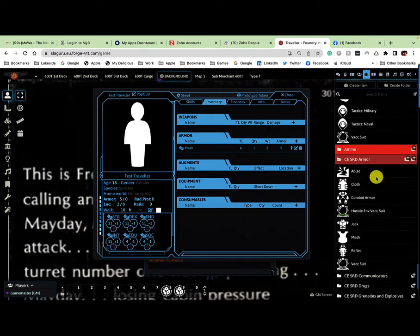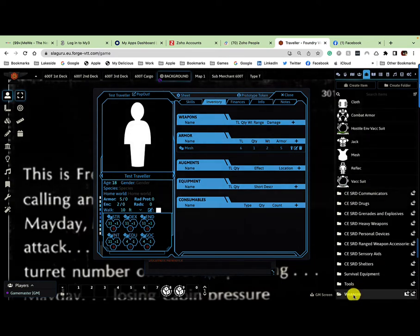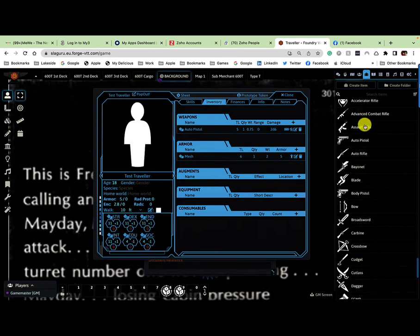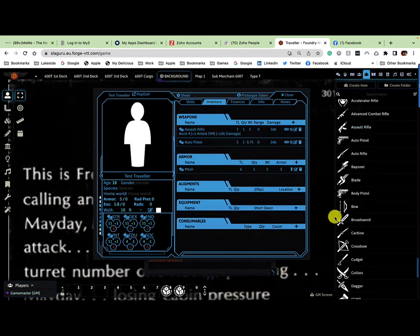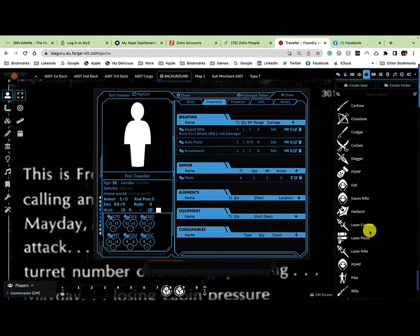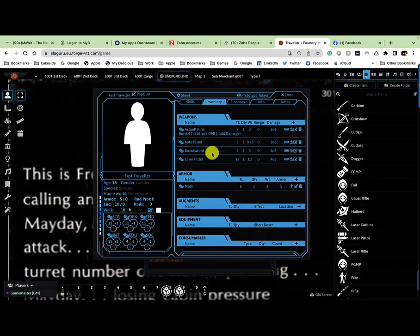Right, that's the armor sorted. Now for weapons — I'm going to give this character an auto pistol, an assault rifle, a broadsword, and a laser pistol, as I want to talk about all of them.